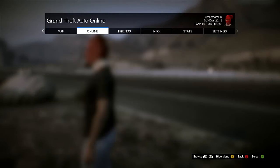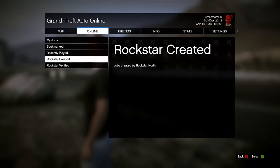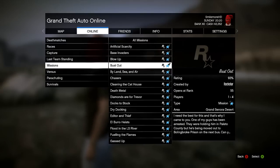You're gonna press start, then go to the Online tab, go to Jobs, then go to Host Job. Now go to Rockstar Created, then go to Missions.